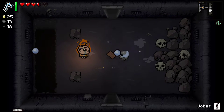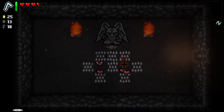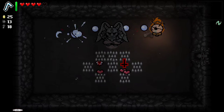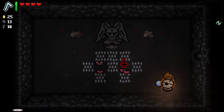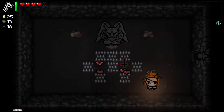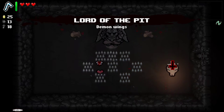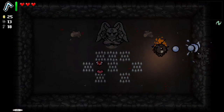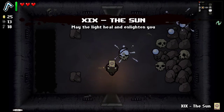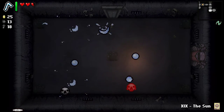Joker — that'll take us to the devil room. Do we want to do it? With five hearts, let's just see what there is. I don't know what this item is, but for two hearts that's pretty risky. Let's try it though. Lord of the Pit — Demon Wings. So I just fly? Is that it? I wasted two hearts for that. Well, at least I figured out what it was.